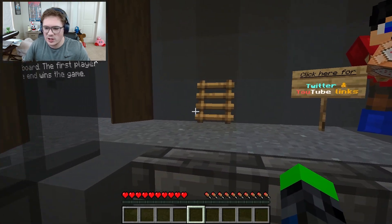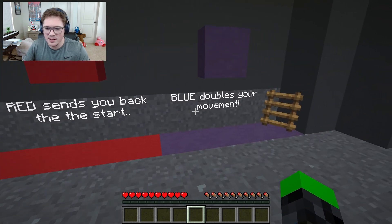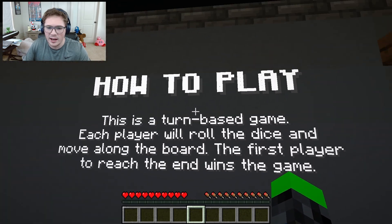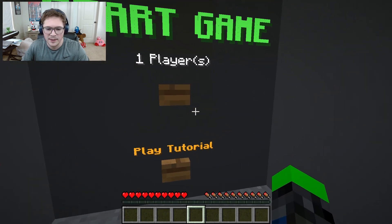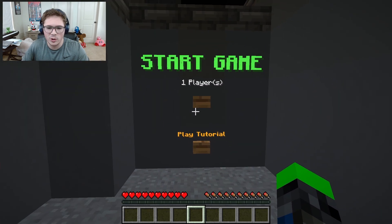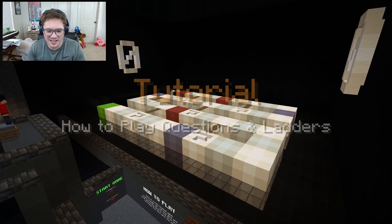However, it's just me today, so let's go. Red sends you back to the start, Blue doubles your movement. How to play: this is a turn-based game, each player will roll the dice and move along the board, the first player to reach the end wins the game. We could play the tutorial or we could just start. I should probably play the tutorial.